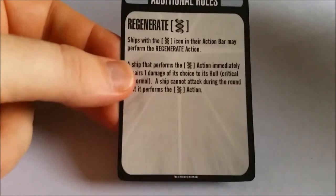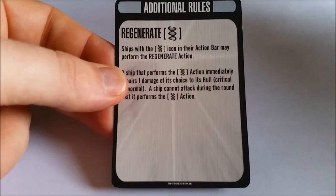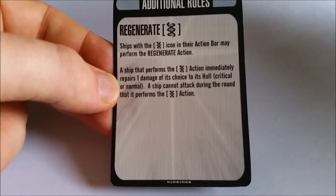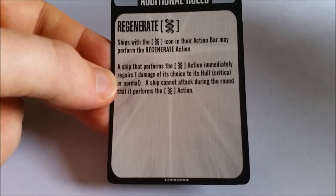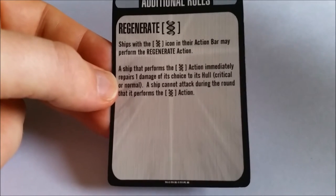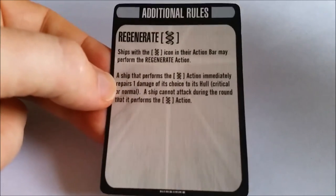To round out the pack, you don't get a lot of extra stuff with this one. You get the usual shields and things like that. You do get the Regenerate card — as with the Borg, they have the Regenerate option. The ship that performs the Regenerate action immediately repairs one damage of its choice to its hull. The ship cannot attack during the round that it performs the Regenerate action. There are a lot of options in there, and it's nice that you get to use Regenerate.